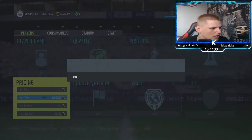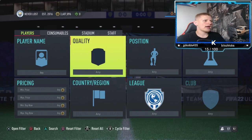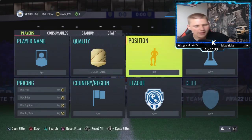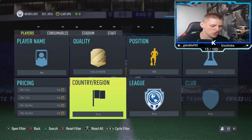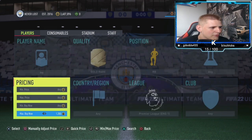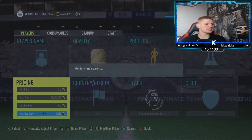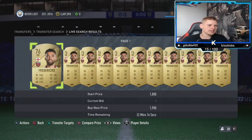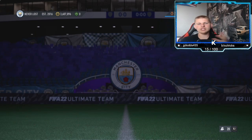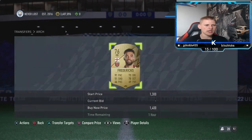Let's jump into the final method of today's video, which is another gold rare. Position you want to go down to right back, chemistry leave it any, nation also any, league you want to go down to the Premier League, and then club leave that any. This method works all year round, which is obviously a good thing, though the prices do change now and then. The prices are looking about 1.9 to 1.8K.